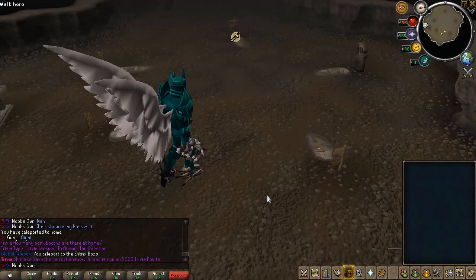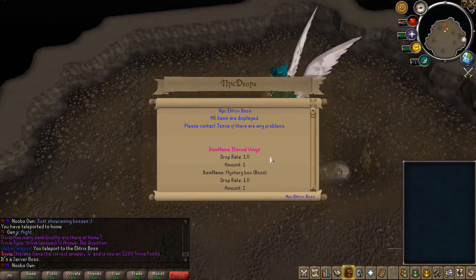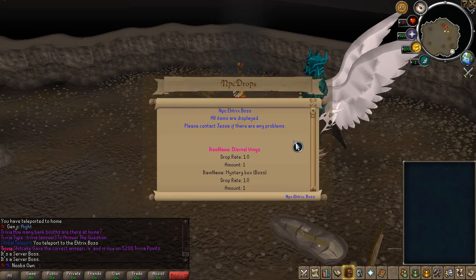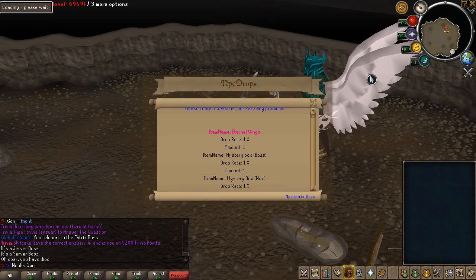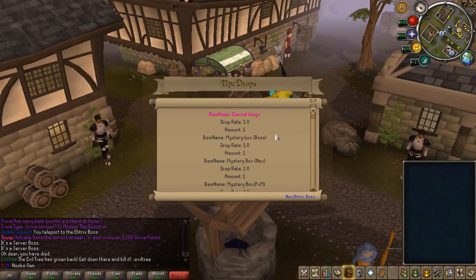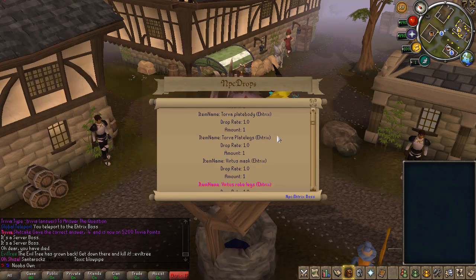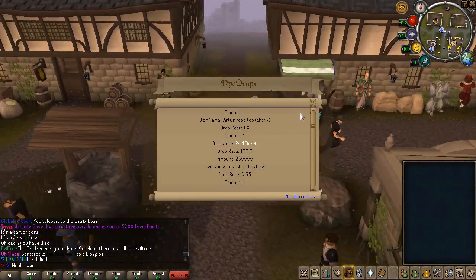Moving on to the Atrix Boss — it's basically an Ice Torva guy with wings and a Brutal Whip that will wreck you pretty much instantly. It can drop Eternal Wings — those white wings you can see there — along with a bunch of boxes, and Torva, Virtus, and Pernix Atrix versions which are really good. It can also drop a Gold Shortbow Light which is very strong.